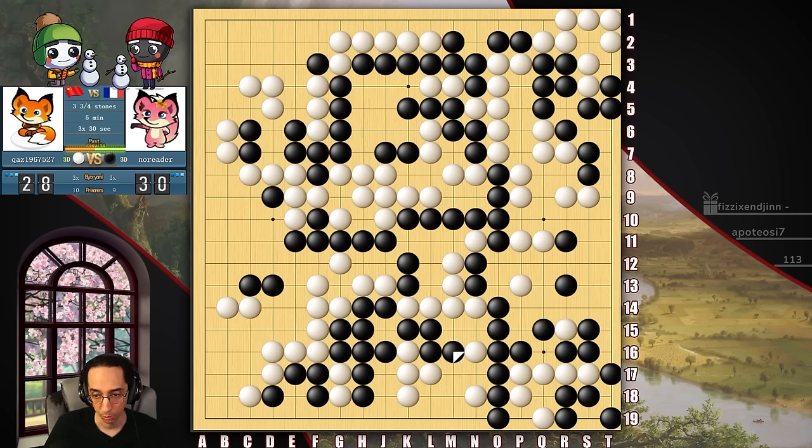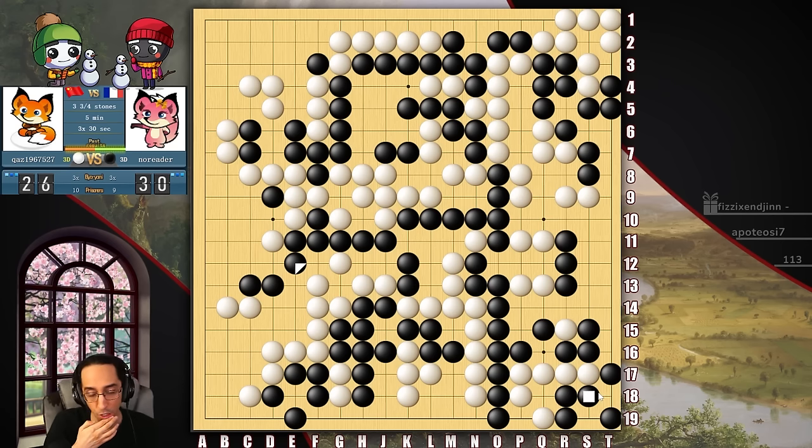I don't want to have to get him to capture it, so let's go ahead and disconnect him. Or we could just go ahead and play the eye here — it really wouldn't matter. Let's go ahead and live this way. Connect here to make sure I'm not disconnected. Here's where I have to be very, very careful — or not. Because yeah, this group is dead. I kind of want to show it, just because it's an interesting problem. So let's go ahead and do it.